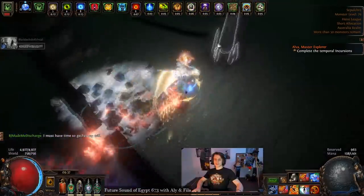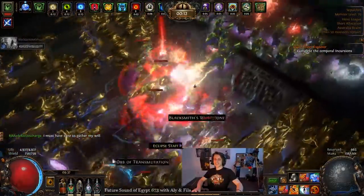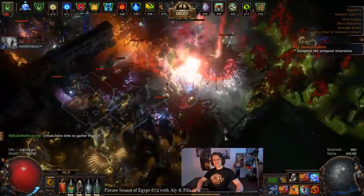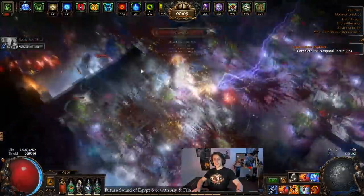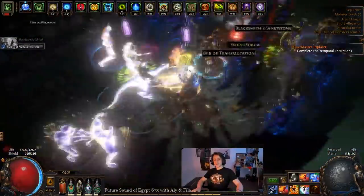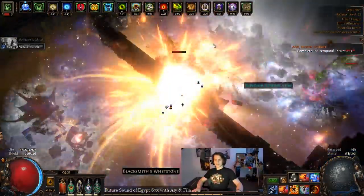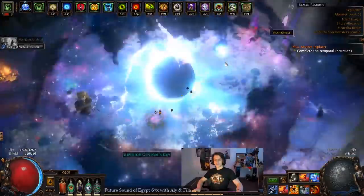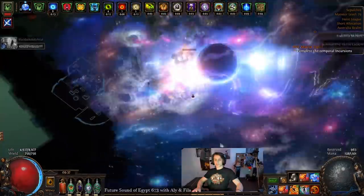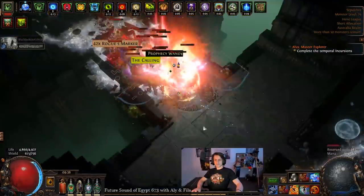What you're seeing here in the background is basically the maximum amount of area I could achieve without going overboard — without wearing Carcass Jack, area weapons, or doing a Cluster Jewel. It's just a little respec of a few points, so you've got decent area, and then using the Awakened Area gem as well. It becomes a screen-wide AoE, and it's probably the right way to play this build. I only just specced into this for novelty value and then specced back out, because it was a little inefficient to take every single 10% area node on the tree.